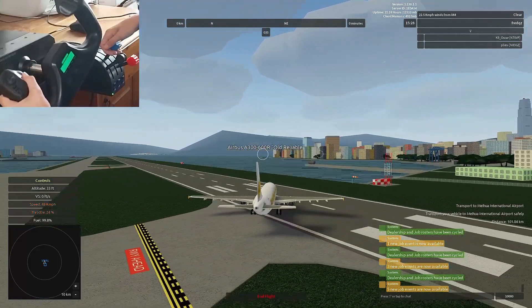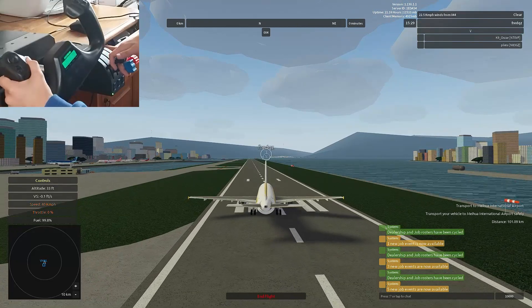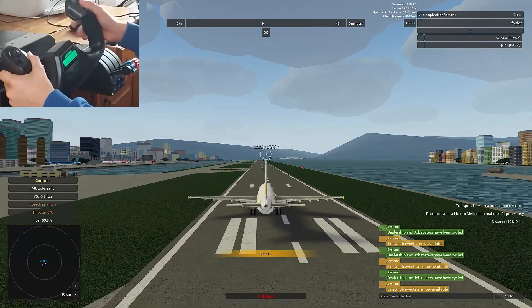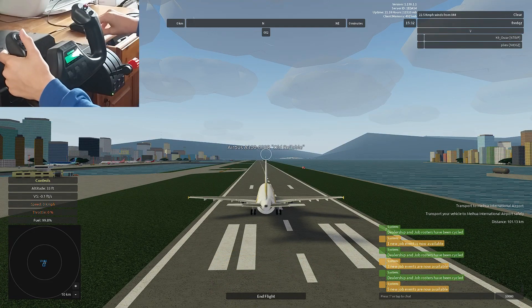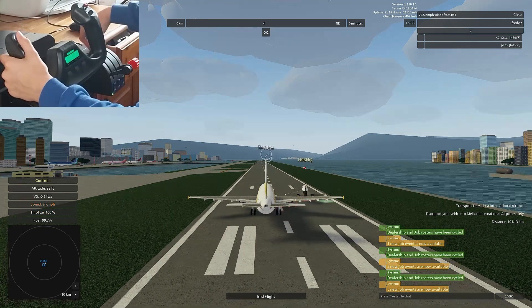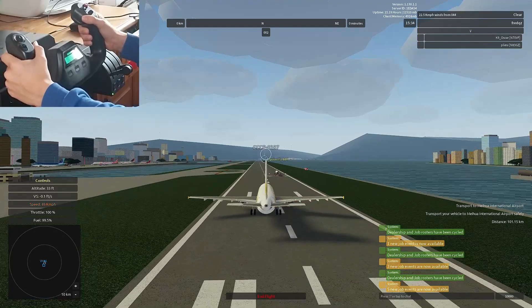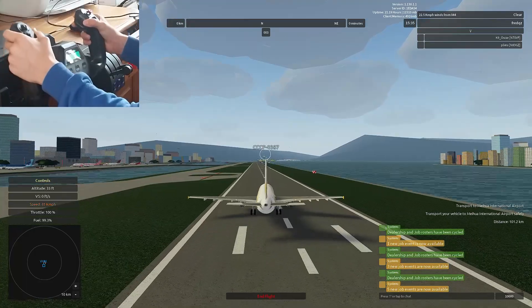Now we're gonna turn. Just wait a little bit and now full power. There's a 4x4 on the runway. Okay, we got a little bit of a crosswind I think.